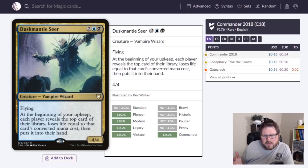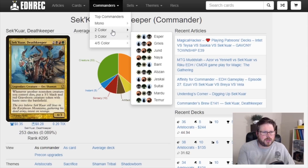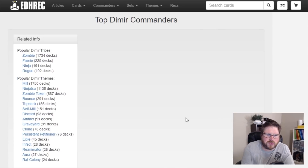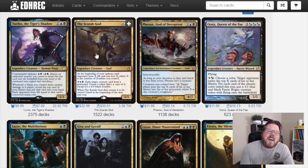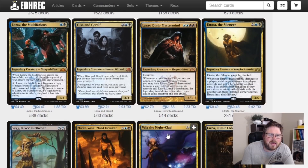Moving on, we have Dusk Mantle Seer. Dimir doesn't have many aggressive cards, but looking at EDHrec's Dimir commanders, we actually have quite a range: Yuriko is aggressive, Scarab God is value, Phenax is mill, Oona is combo, and there are various graveyard and combat-based options.